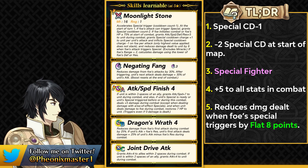Overall this is a really solid defensive and offensive weapon because of Special Fighter. Negating Fang is present from Legendary Corrin, pretty much making her a better Legendary Corrin at this point because she'll have much better stat allocation. Negating Fang reduces damage by 30% and deals bonus damage on your next attack based on 30% of your own attack stat — kind of like Draconic Aura.